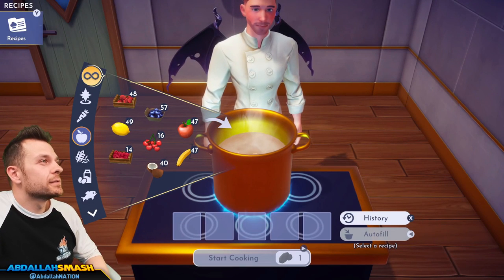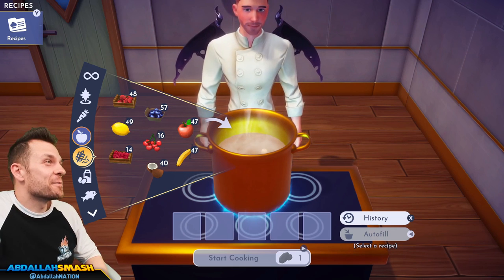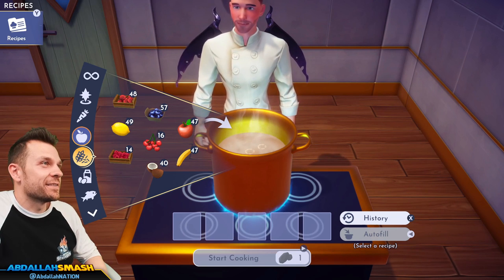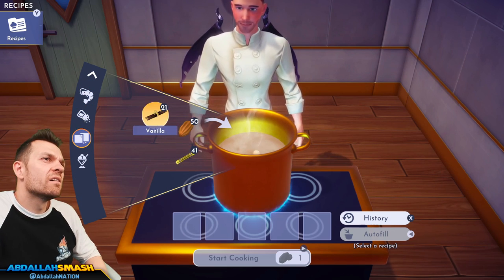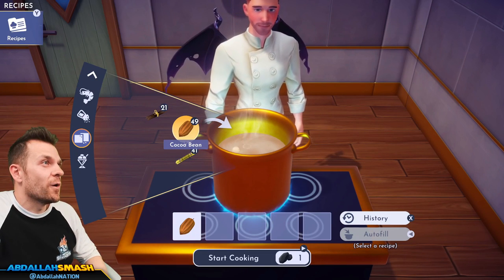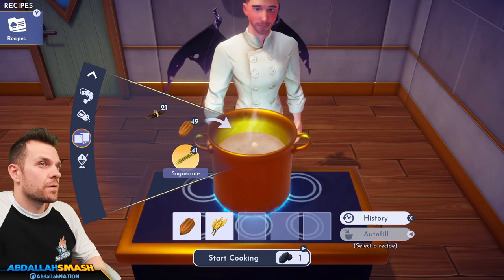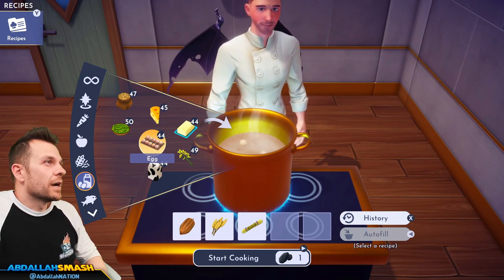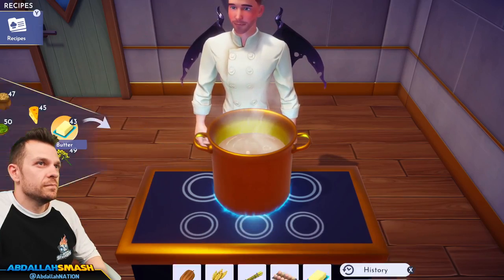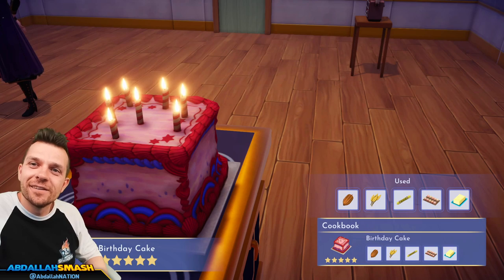Anyone celebrating a birthday? Depending on when you're watching this, it could be your birthday. Let's make a birthday cake — cocoa beans, wheat, sugar cane, egg, and a little bit of butter. Five-star birthday cake with flickering candles and everything! Look at that.